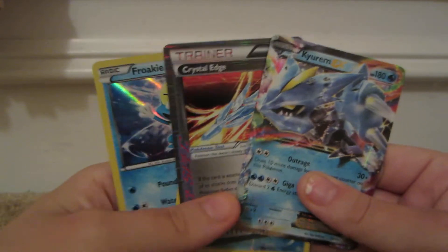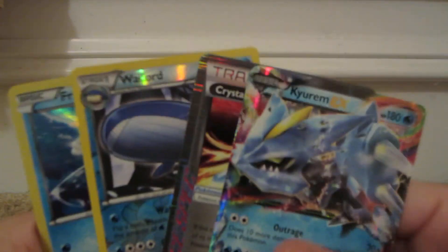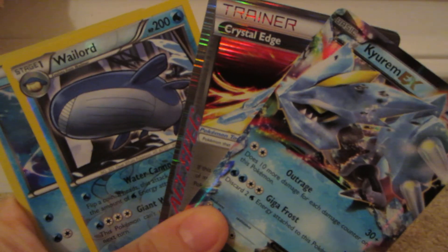I think it's safe to say that was a pretty good box. We have a Froakie Promo, a Wailord Reverse, a Crystal Edge ACE SPEC, and a Kyurem. Thanks for watching!